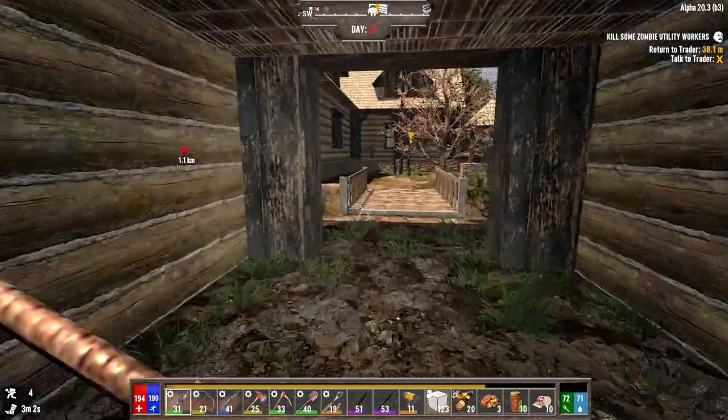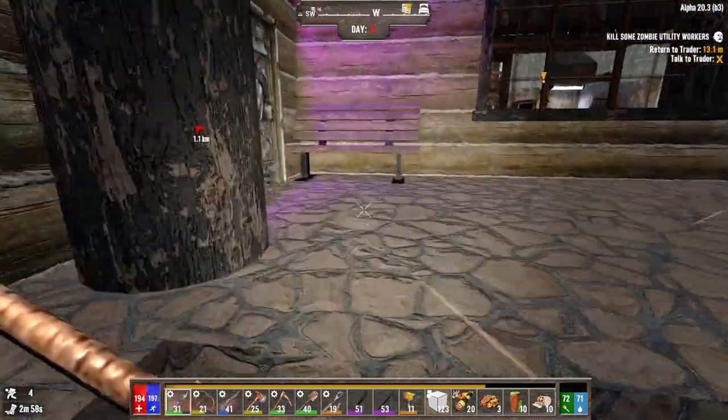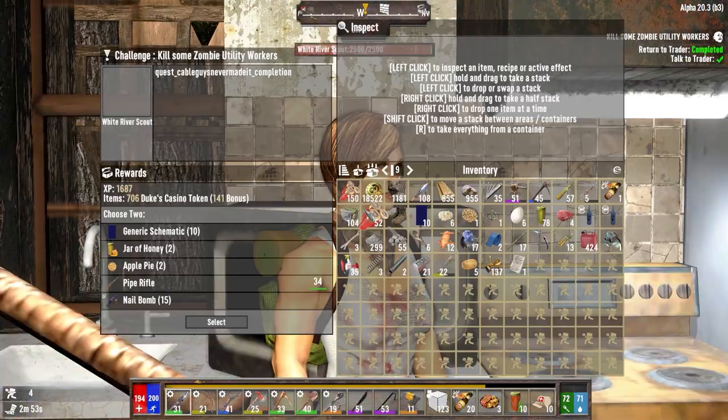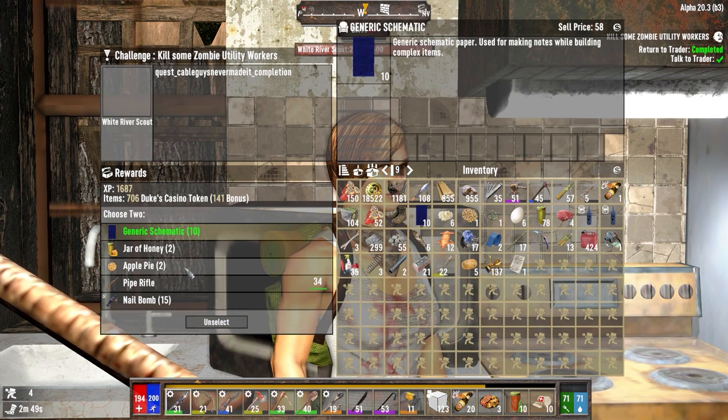That horde base lasted for a bit. We probably could have still made that viable — as long as you build a birdcage on top, you could probably run that horde base past A21 and be just fine, depending on the size of horde. With a 16-zombie horde you're starting to push it. People were saying I should have put a hole in the top to drop pipe bombs and stuff down — they're totally right.